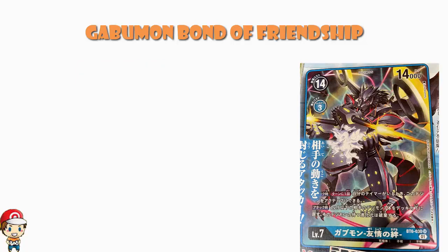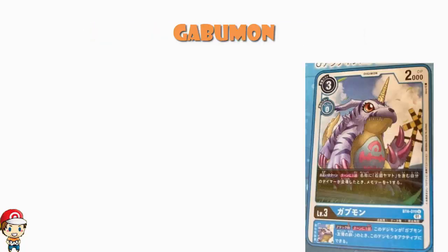I don't like it anywhere near as much as Agumon Bond of Courage, but I think this is at least a four-Wassie card. I think it's a very competent card, and if you're attacking twice and getting rid of two level 5 Digimon, that is actually a great card — four Wassies is way too low. We've also got a new Gabumon coming in. Stats-wise: free cost to play normally, zero cost to digivolve, 2,000 power, which is exactly what we'd expect from a level 3 with a skill.